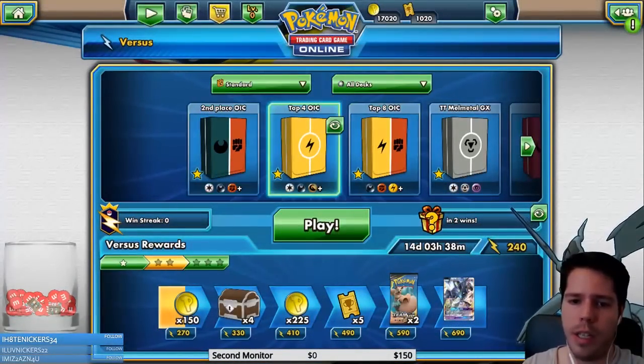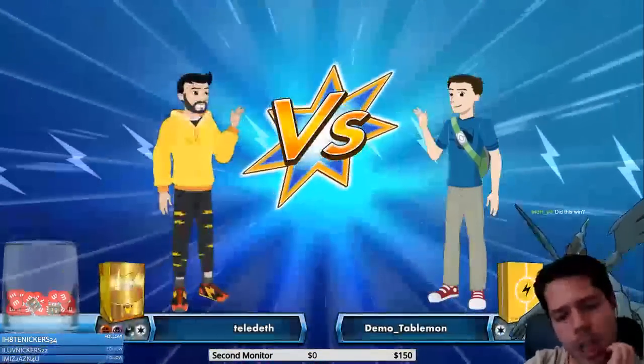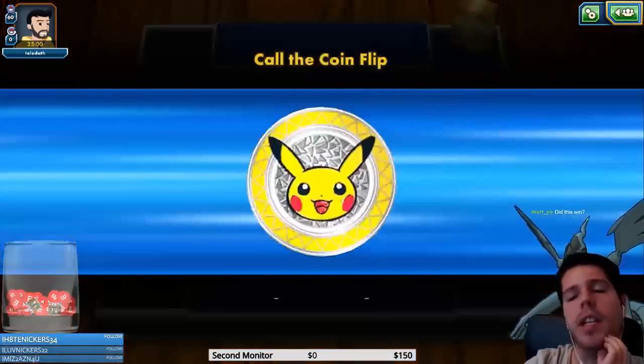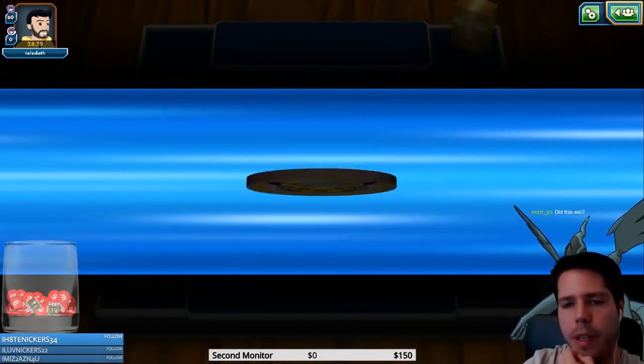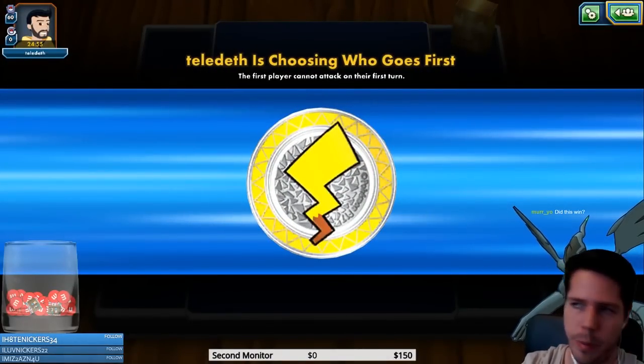Let's jump into a ladder game to try out the Pikachu and Zekrom deck and see how well we can do with this fourth place Oceania deck. Right off the bat it looks like we're up against Zorc Lucario based on the typings — I'd assume this is Zorc Lucario with Muk, Lele, Ditto Prism Star, etc.